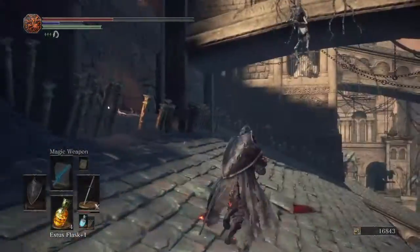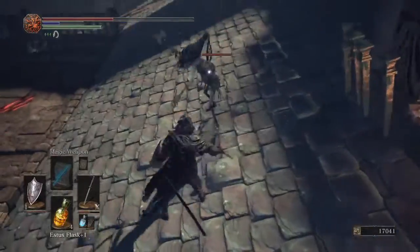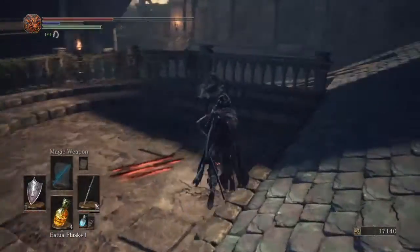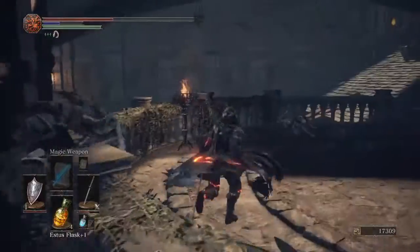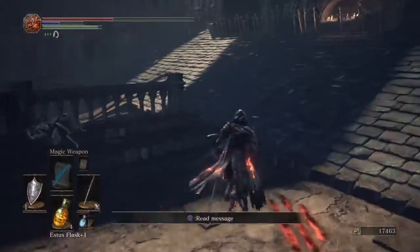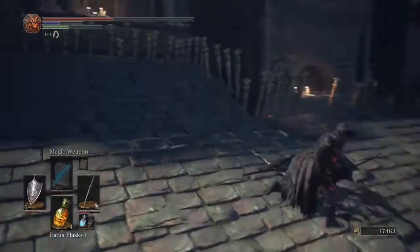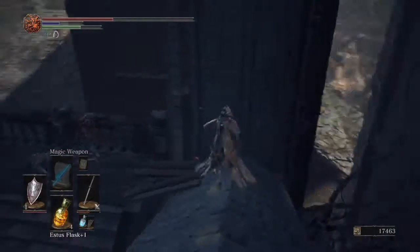I'm always gonna go back up here because I think there's an item I missed. And he's gonna blow up. Let's see if there's something over here worth value. No. So now we can make our way back over here. Don't be afraid to use your flask because we will be getting a shortcut soon to the bonfire again.